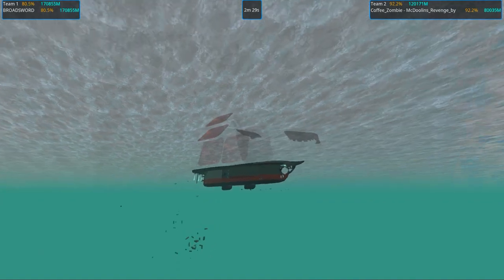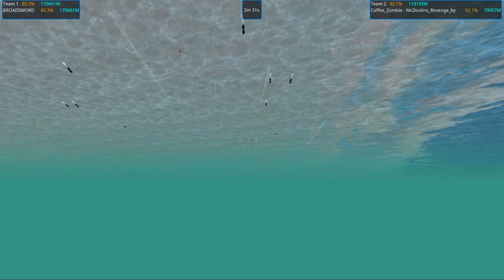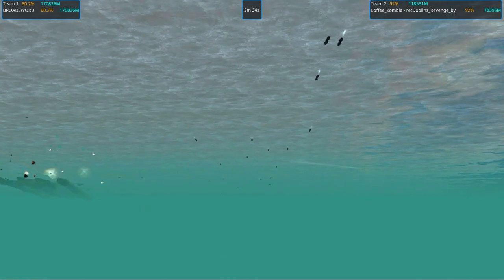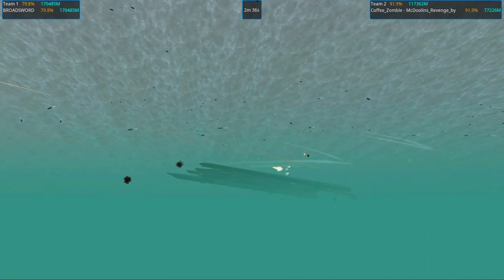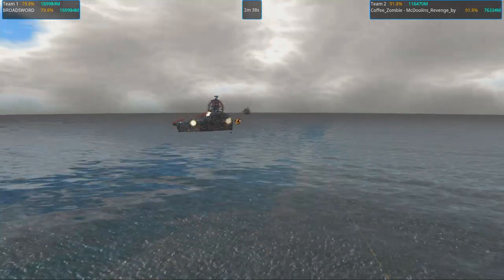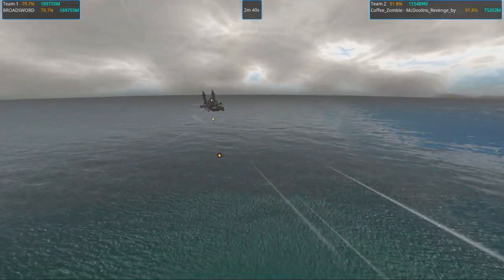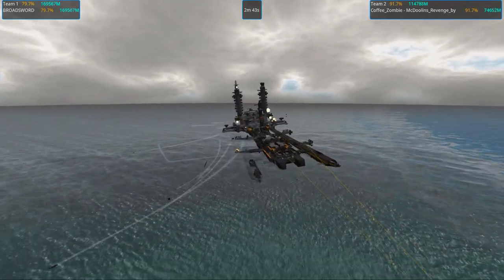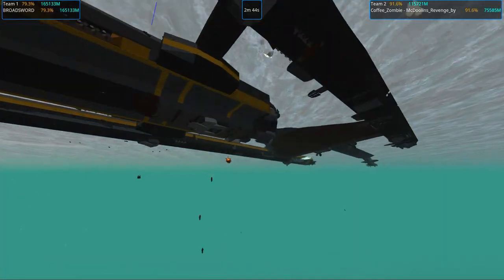I wonder what these are shooting at. Oh, we have enemy torpedoes — we are just deleting them. We don't need to worry about them. That's a lot of them. Coffee Zombie is down to seventy-five percent materials. We are stable but we're only at eighty percent health.